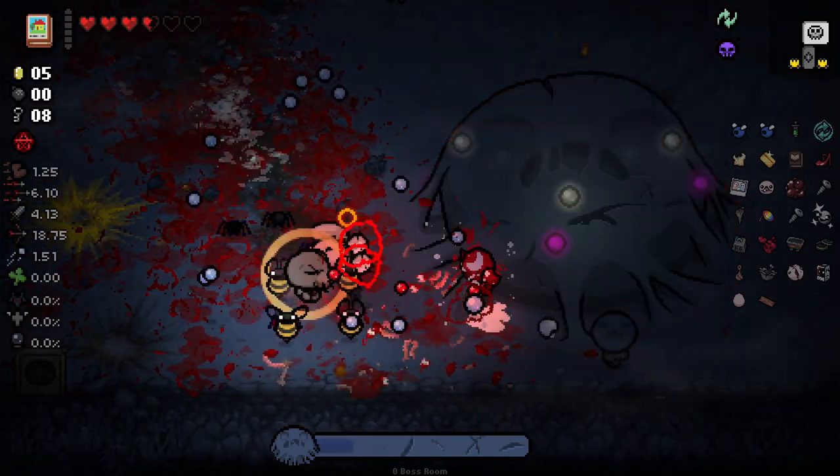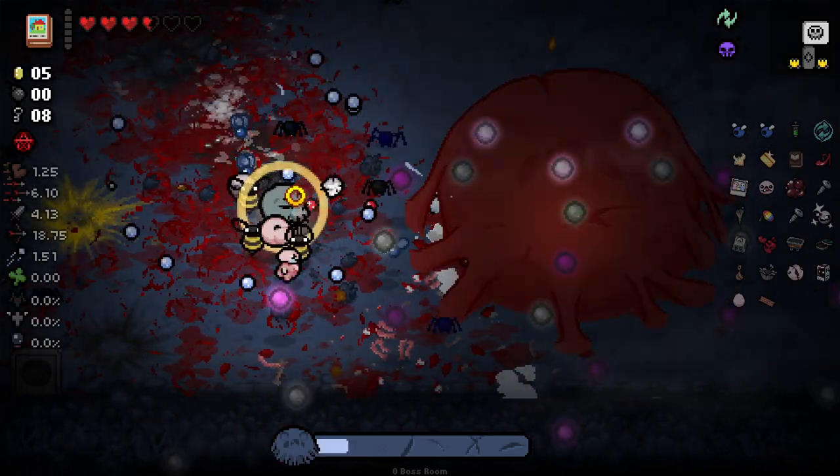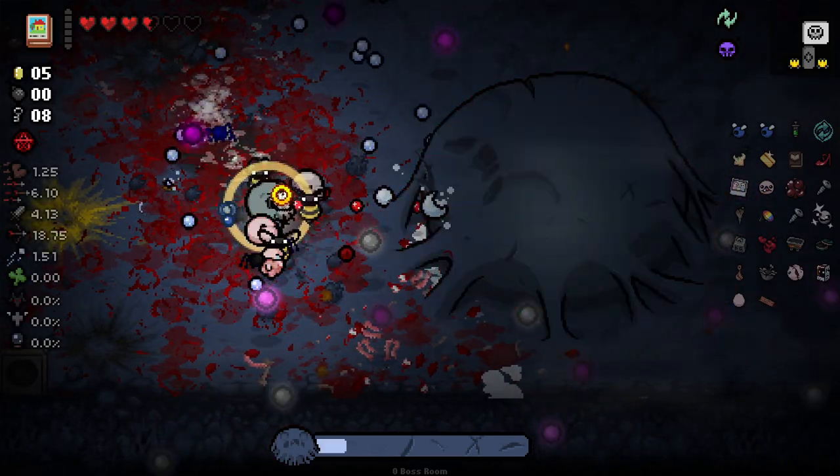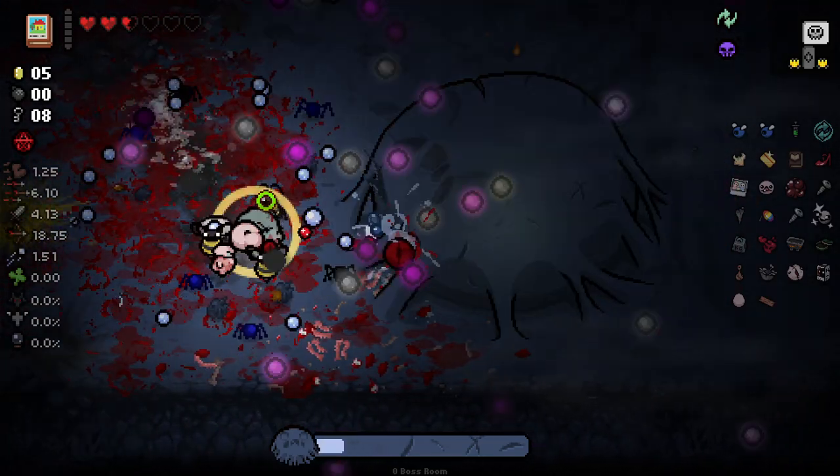That's something that I feel like after all my time in Isaac I still don't really know what the tagline text for most items is. I could not tell you for the life of me what the tagline text for Mum's Underwear is — it's probably something like 'yuck' or something. Is there any particular item that you guys have where the tag text really sticks with you or you really remember it?